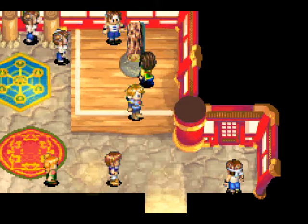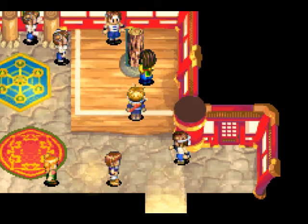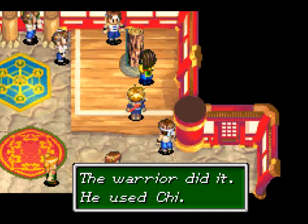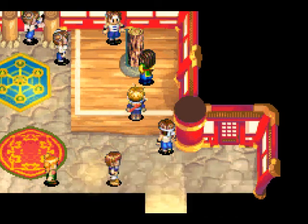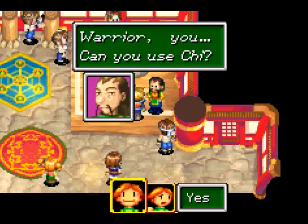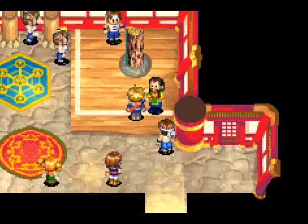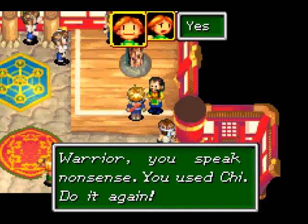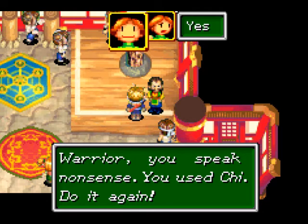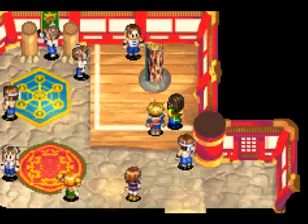"This log — the tree — it fell. What happened?" It's a log, not a tree. "This warrior did it. He used Chi." No, I used Psy Energy! "Psy Energy!" "Warrior, can you use Chi?" No! I used Psy Energy — why can't you understand that? Can someone please come out of my body and tell him that? "Warriors, you speak nonsense. You used Chi. Do it again. Show me your Chi, warrior." We'll impress this guy next time on Let's Play Golden Sun. Thanks for watching.